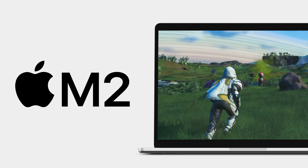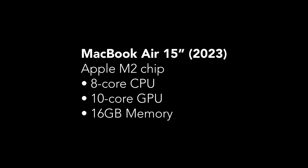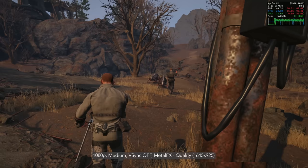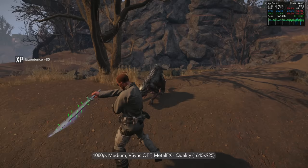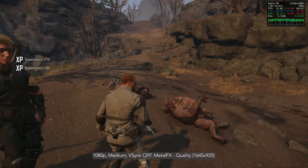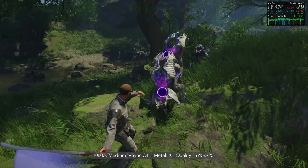Today we're going to be testing 35 macOS games on the new 15-inch MacBook Air powered by the Apple M2 chipset. Our first game to look at is Elix 2 by Piranha Bytes and THQ. Elix 2 is a science fantasy RPG coming to Mac very soon. THQ has provided me with a test flight build of the game so you can see the performance on this new Mac.